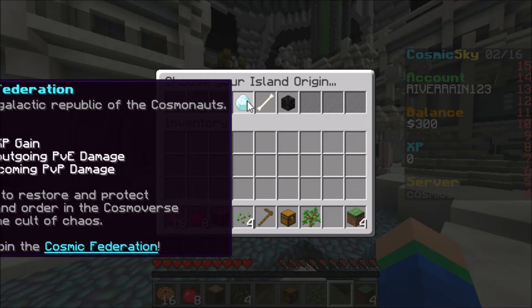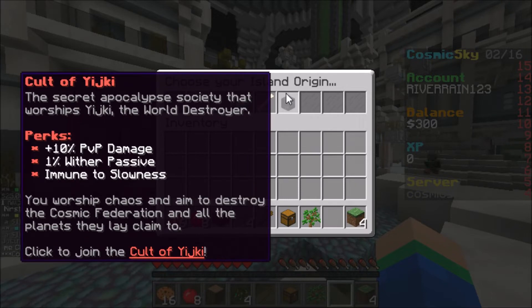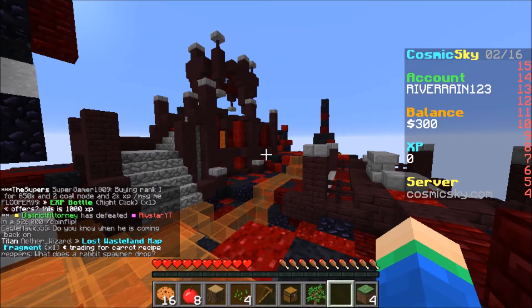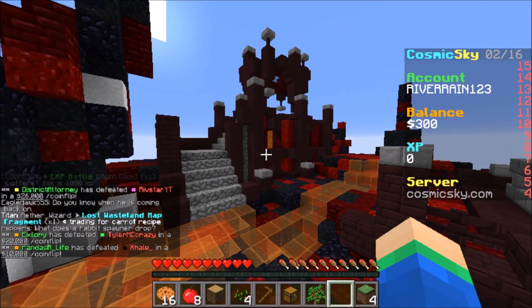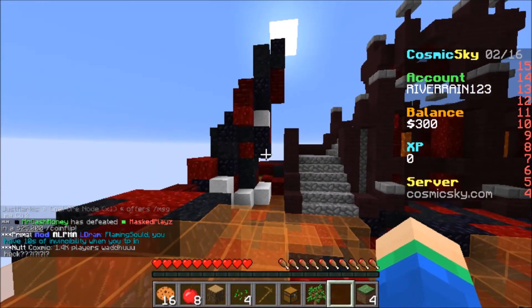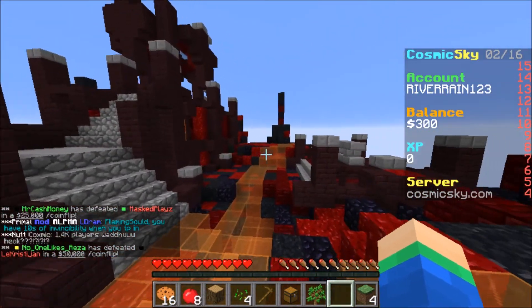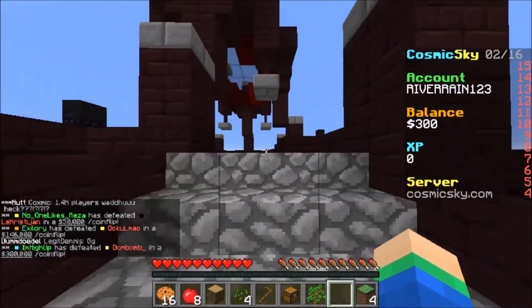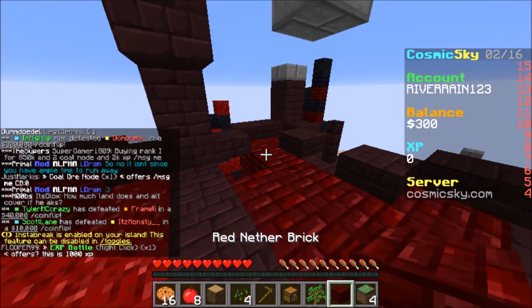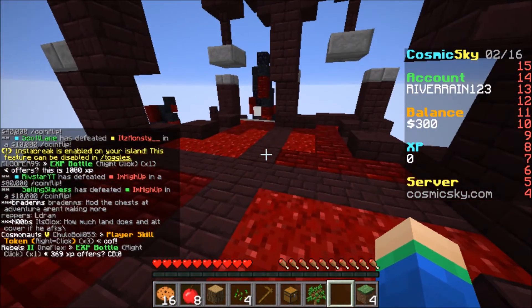These are pretty much your three island origins, giving you special abilities. I'm actually going to pick the same one as Mr. Waffles — the Cult of Yajiki — because it gives you a plus 10% PvP damage, immune to slowness, and a 1% Wither passive, which I think is actually pretty cool. If you also have a rank, the build might actually look a bit different and your starting house does get bigger. But yeah, here's the island with all the brand new 1.12 blocks.